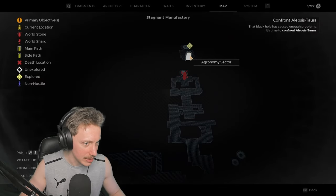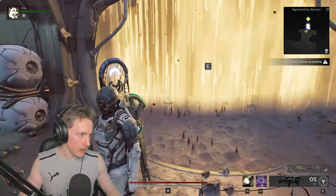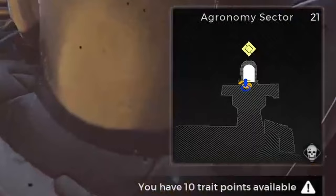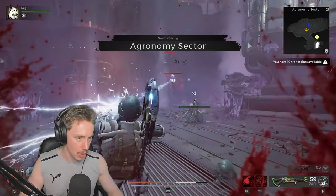Now it's telling us to go back up... For f**k's sake. We just left through the gate it told us to go through, and now it's telling us to go through this gate right here, which is a little bit poppycock. I feel like maybe some of the map-finding in this game is not amazing.